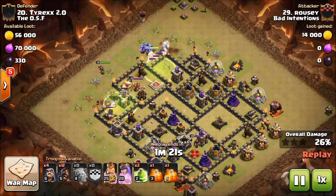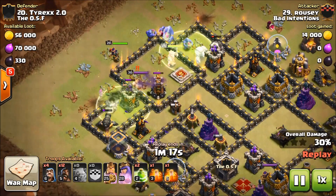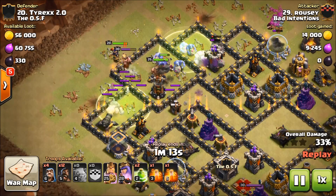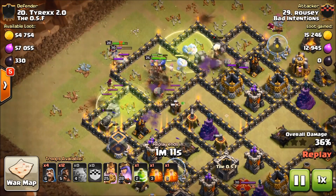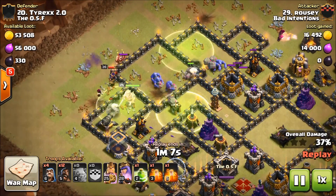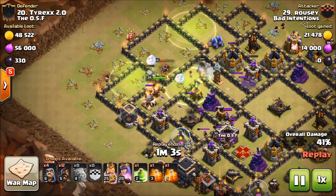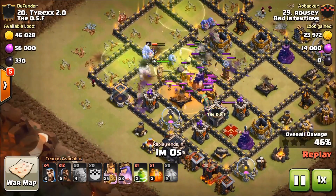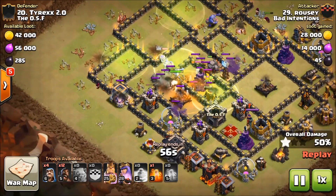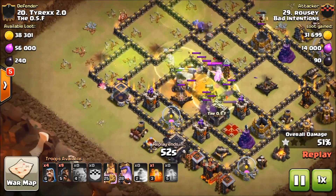The queen does get into a little trouble here — the enemy king is coming in and beating on her as she's shooting him. She is very patient; I give Rousey credit, I probably would have popped her ability. The BK has wandered over there to help out, the bowlers are staying on the other side of the funnel, and here comes the poison to meet the CC — it's almost down, there's a baby dragon still up.